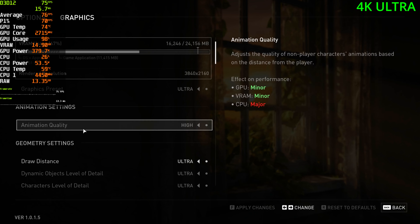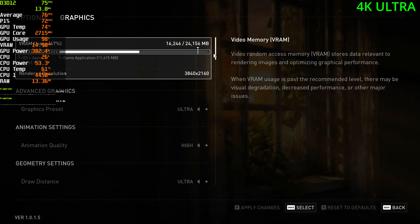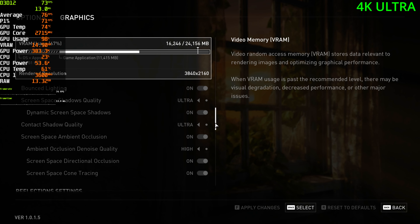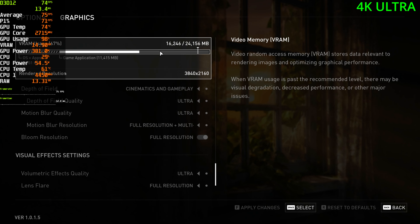Here we are in the graphics menu, playing at 4K — this is the Ultra preset. 16 gigs of VRAM, by the way.